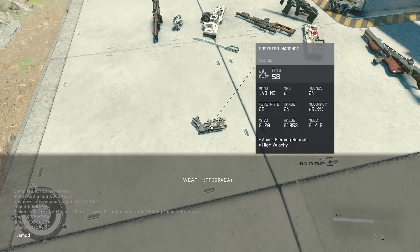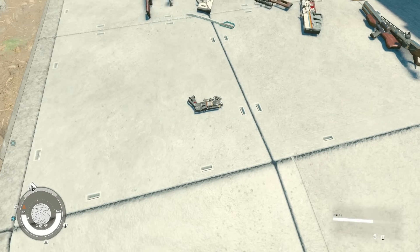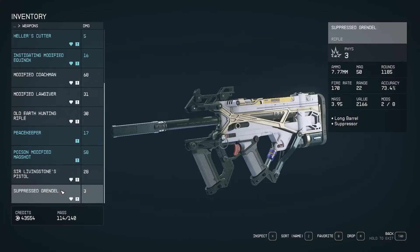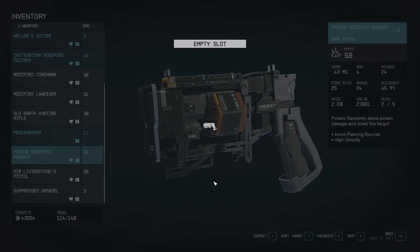To add a poison modifier to your Magshot, do the same process as the previous mods, except using the code 00319AEC. Hopefully, armed with this info and our full list of codes, you can now create any set of equipment that your heart desires.